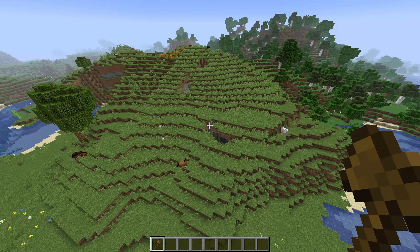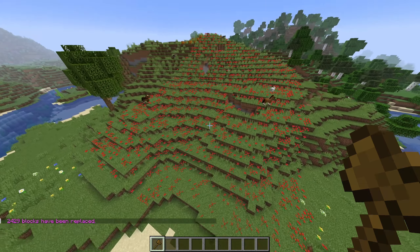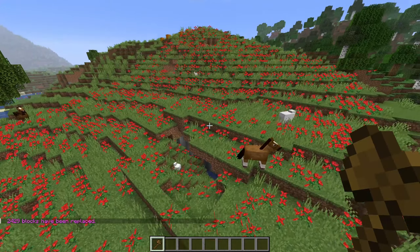And of course if that's not what we want we can type undo and go back one step. Here's an example where I use grass, poppies, the top half of tall grass, and the top half of the rose bush. Looks pretty cool.